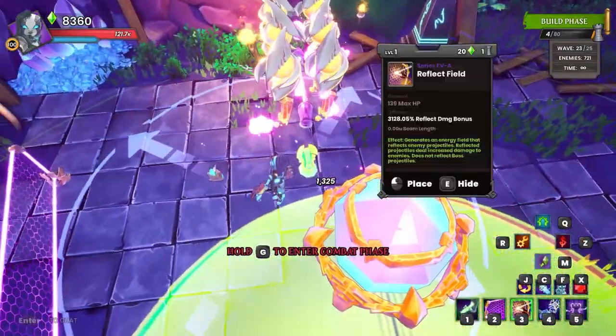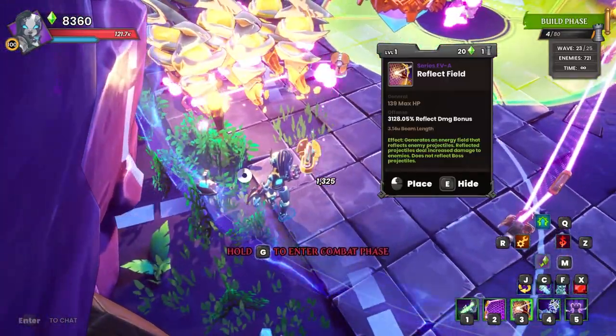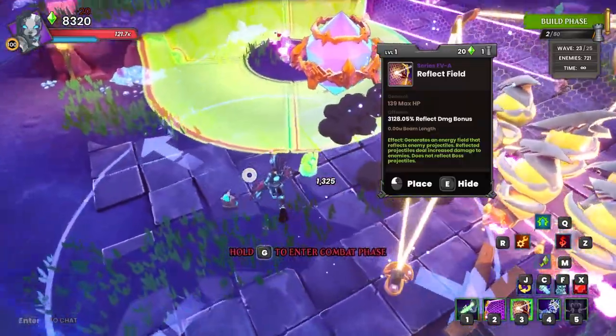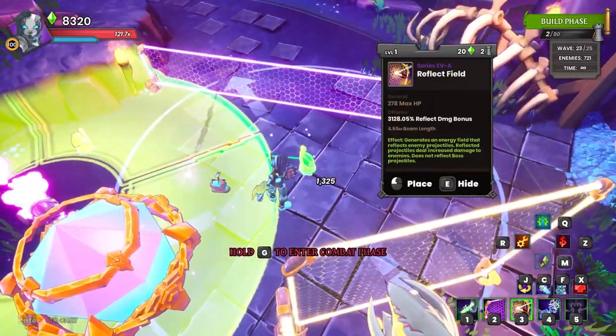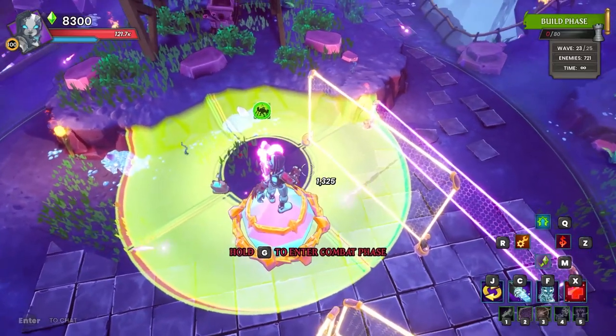Now we're going to put some reflects right here so that nothing hits these DSTs. Nothing really should be coming from this side, but just in case. And then we're going to put another reflect right here, and we're going to make this one a two as well. So that right there should be good.